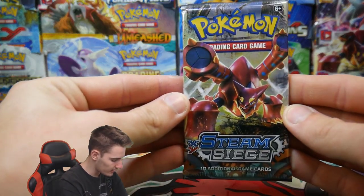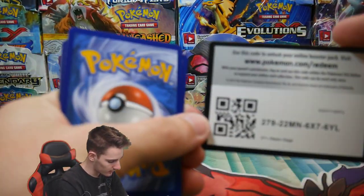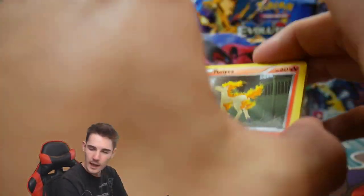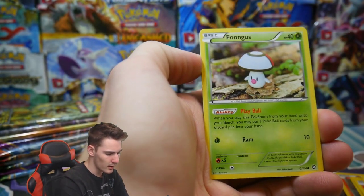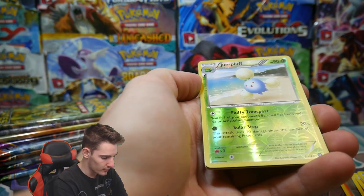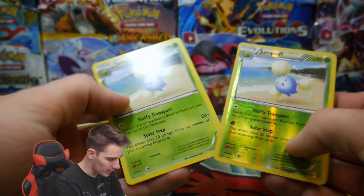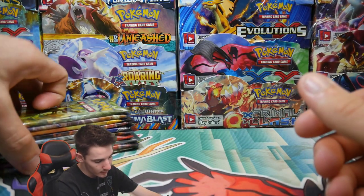Steam Siege up next. Will it bring a Secret Rare Volcanion or something? I'm kind of feeling a Steelix. We can also Umbreon hunt — I did an Umbreon Hunting video recently, it was in a Blister Pack. We got a Jumpluff Rare Reverse and then another Jumpluff — double Jumpluffs! Not bad at all. Could have been a Steelix, but hey.